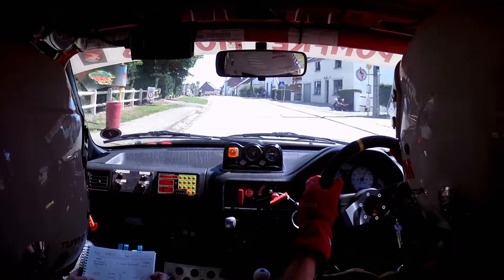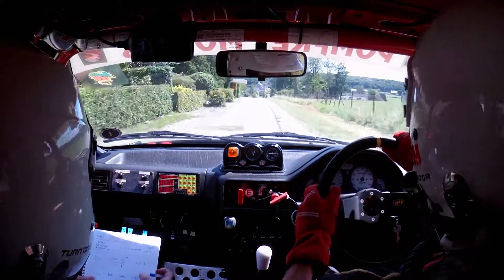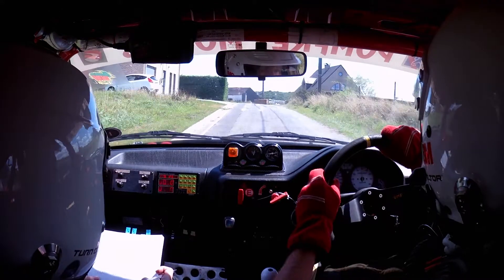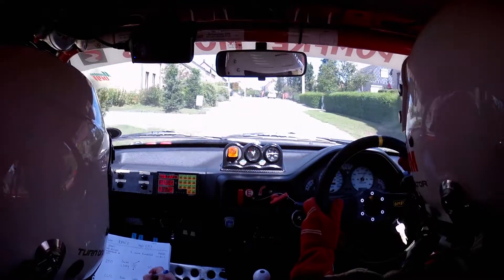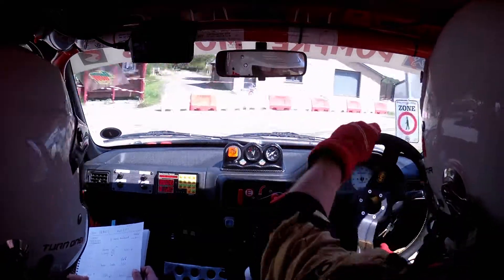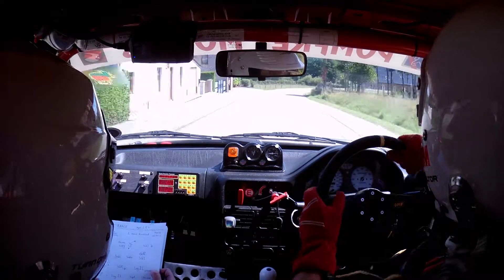200 chicane left entry. 300 down. Then two left over crest, brake sudden square left. 250 up. Open square right. Long one left through bollards.